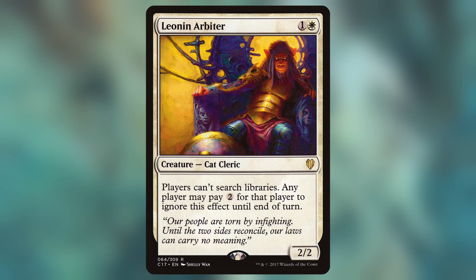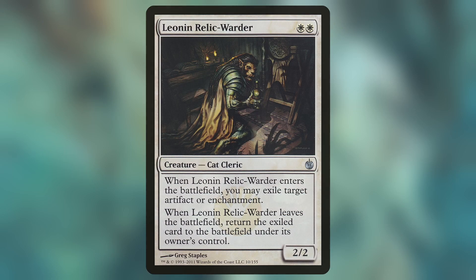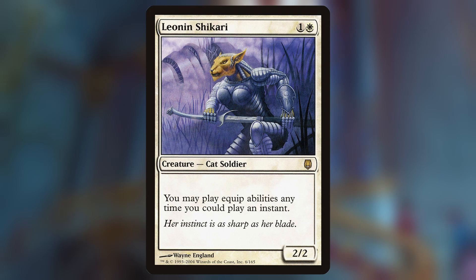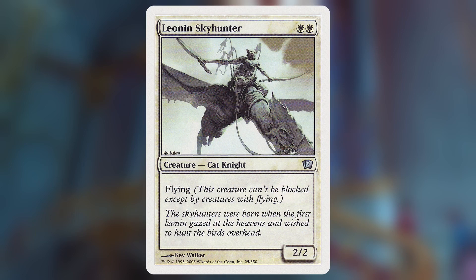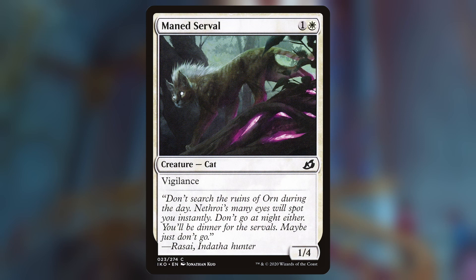Leonin Arbiter, a 2-mana 2/2 Cat Cleric — players can't search libraries, but any player may pay 2 generic to ignore this effect. Leonin Relic Warder, a 2-mana 2/2 Cat Cleric — when it enters the battlefield, you may exile target artifact or enchantment; when it leaves, return the exiled card to the battlefield under its owner's control. Leonin Shikari, a 2-mana 2/2 Cat Soldier — you may play equip abilities any time you could play an instant. Leonin Skyhunter, a 2-mana 2/2 Cat Knight with Flying. Mained Serval, a 2-mana 1/4 Cat with Vigilance.